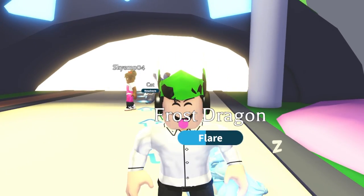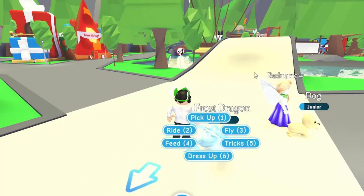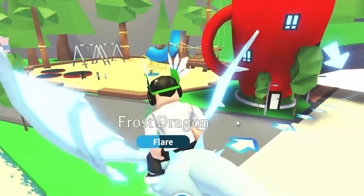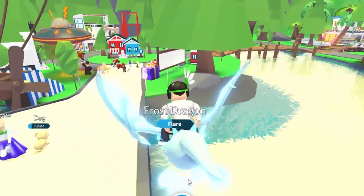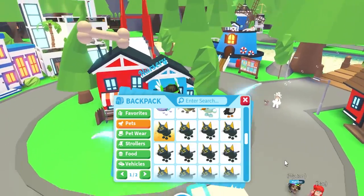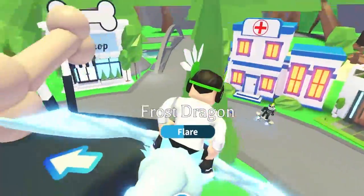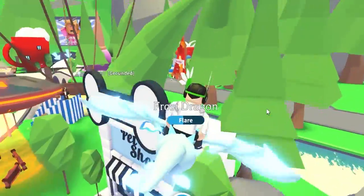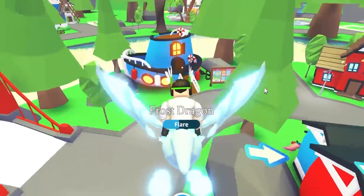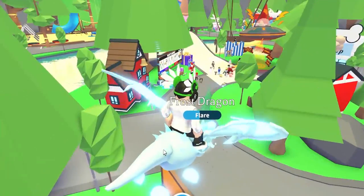Basically what you gotta do is get a lot of the same pets first. Hatch a bunch of eggs, and once you get a bunch of the same pets that you want to age up, you can make a neon pet — which is pretty much why you want all those pets in the first place. I give out mega neon pets daily, so join my giveaway and comment your Adopt Me name.